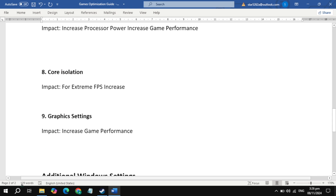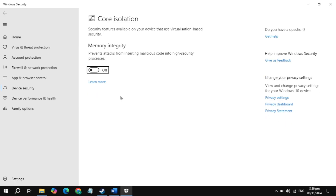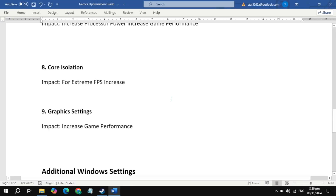The next setting is Core Isolation for an extreme FPS increase. Go to your Windows search and type 'Core Isolation', then open it. Here, uncheck the box for Memory Integrity. Note that this is for security purposes, but it is not strictly necessary.